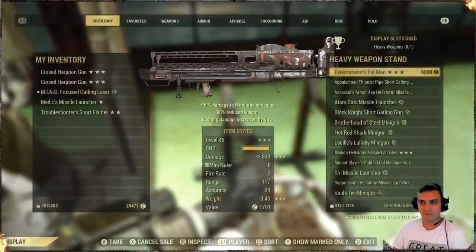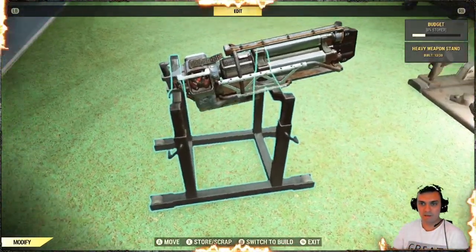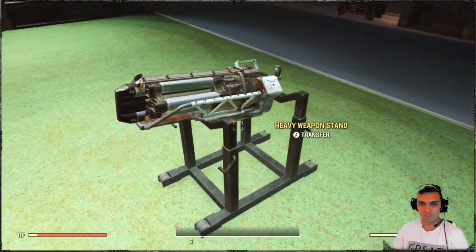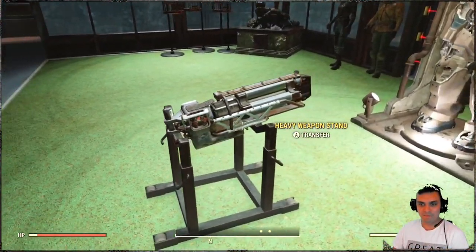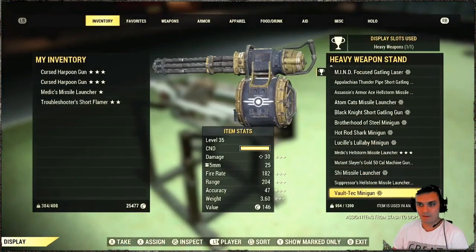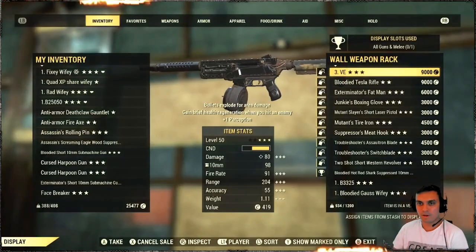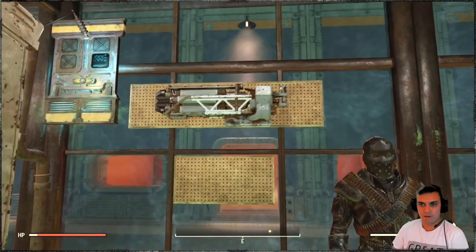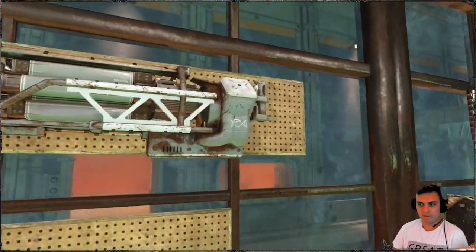Now we did see how it works on the heavy weapon stand, but let me show you it again from all sides so you can take a look — in case you like to display your weapons. It definitely looks good. I actually like heavy gun skins more, although I don't even use them, because they're big and they kind of get the attention. So that's it for the stand. Looks like it works on the default one as well. Perfecto. So if it works here, it's definitely going to work there too.